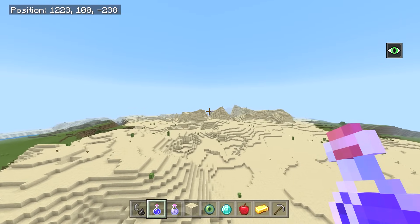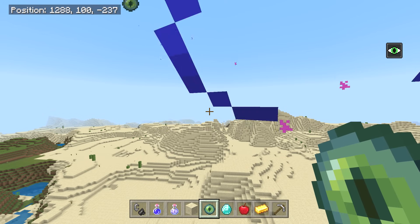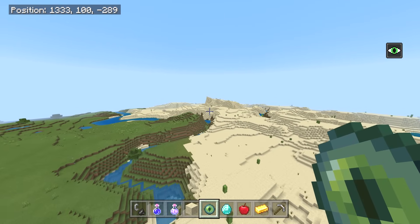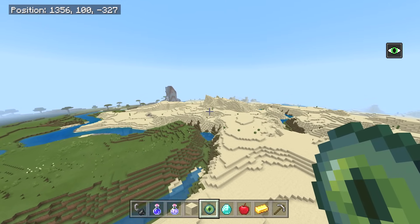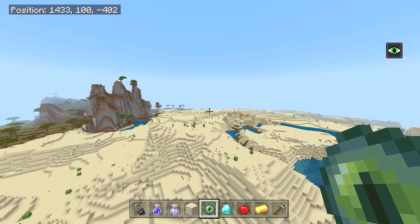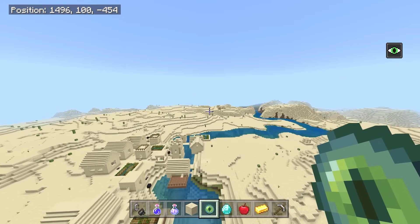The actual stronghold is going to be beneath a village, and there are two villages right next to each other — two desert villages. They should be coming up right over this ridge. Yep, and once we get here we have even more cool stuff. Nice terrain over there to the left, this village here, and then there's another desert temple right there.